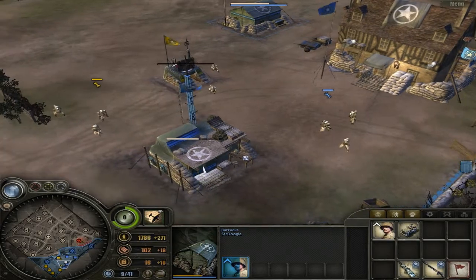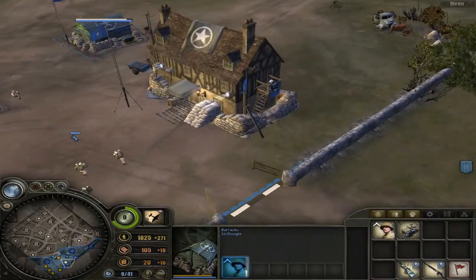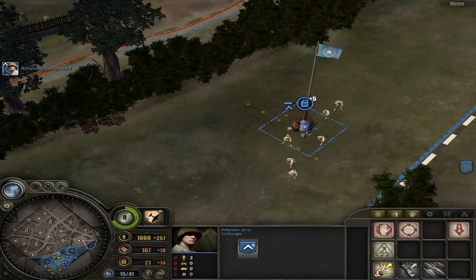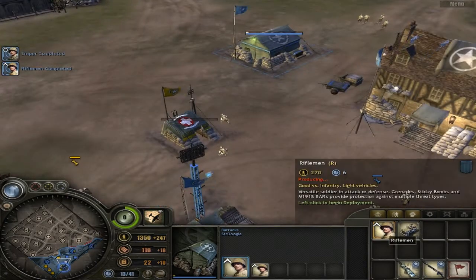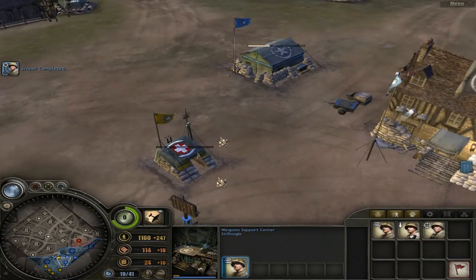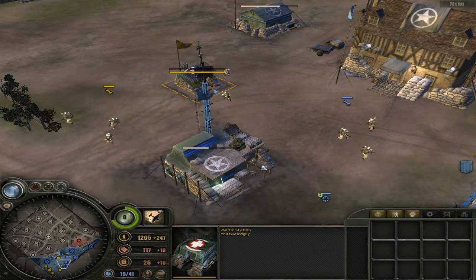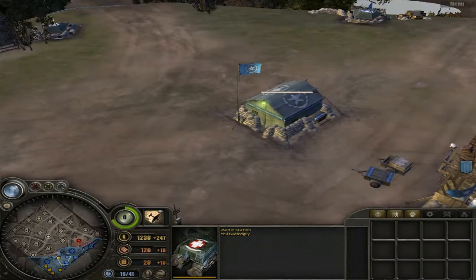My rifleman just got wiped. I'm building a sniper — sniper is ready for action. I'm going to take this graveyard sort of area to stop the Germans from advancing. What the medic does is he runs off to the battlefield and picks up bodies who are still alive, and pulls them back. If you want, you can build one — click on the engineers and the shovel thing.